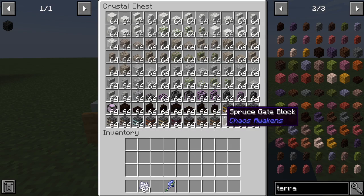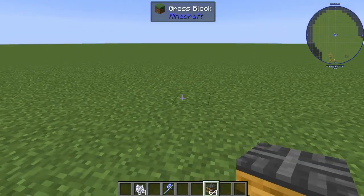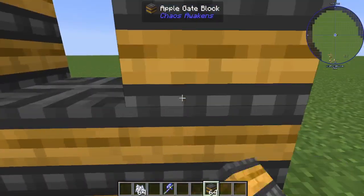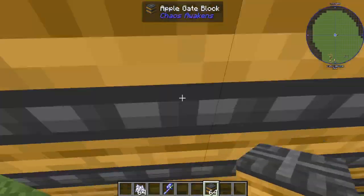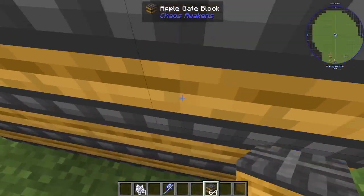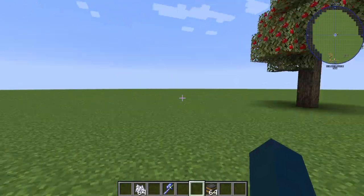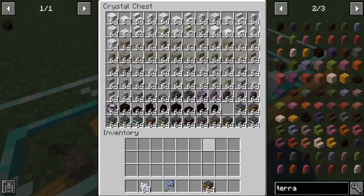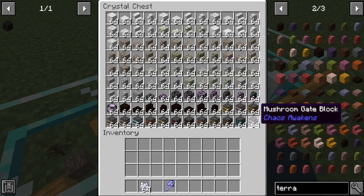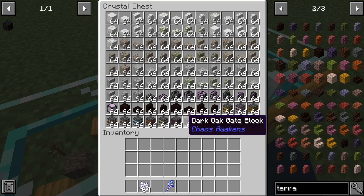You just right-click to open the gate like that. You can't craft them — you find them in dungeons. You can get them in every single wood type in Chaos Awakens.